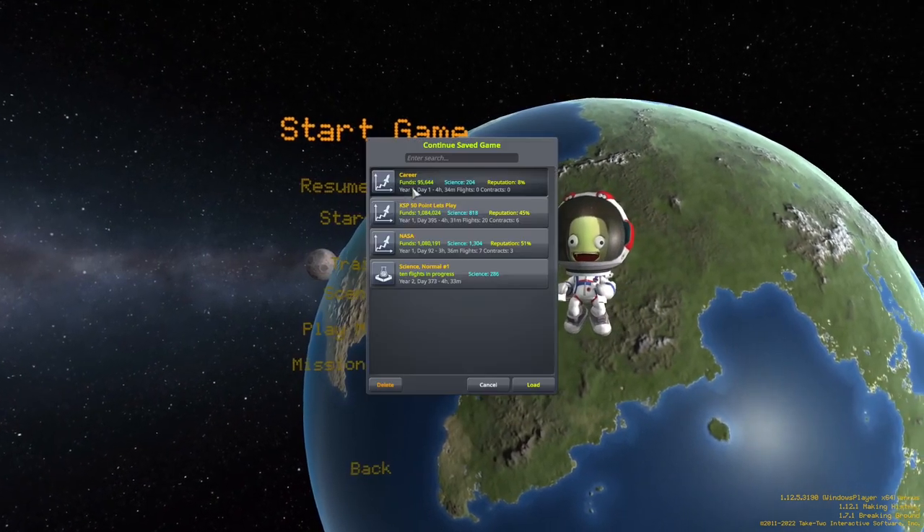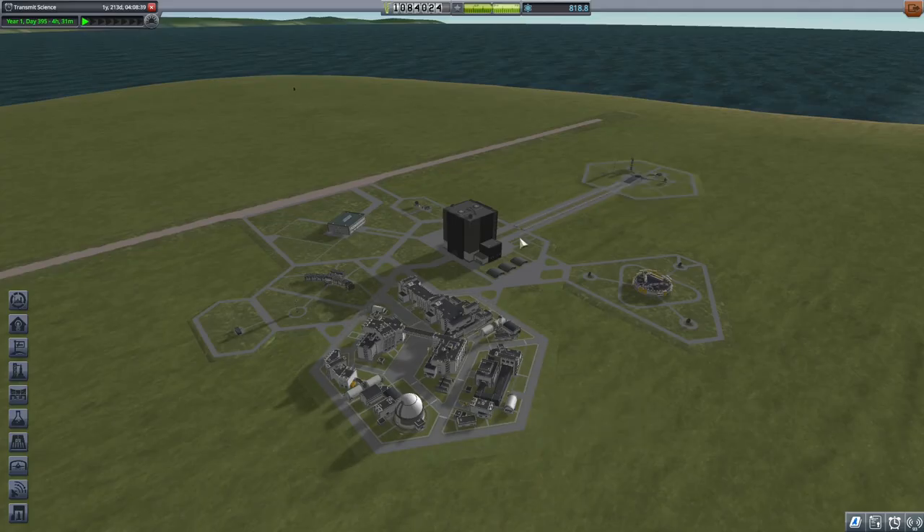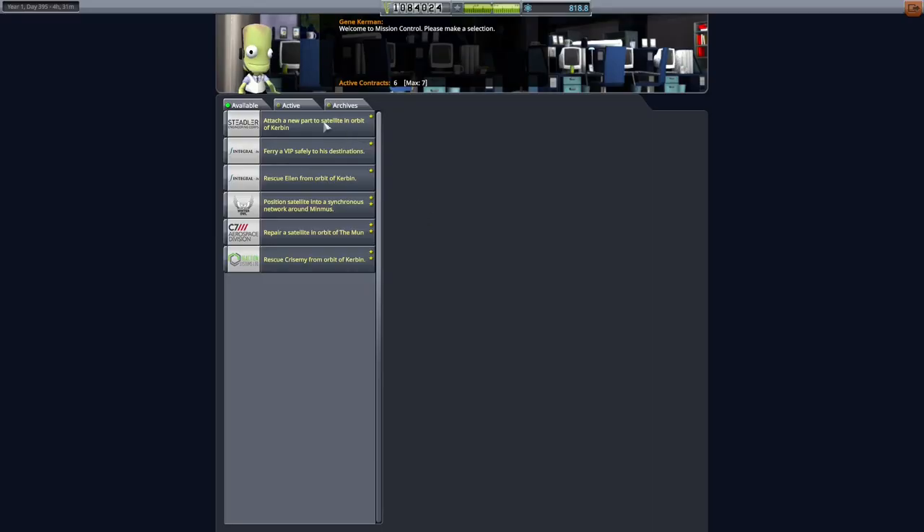In today's episode we're going to get started with our Moon and Minmus space stations. We've already built them. We're going to use the same setup that we had for Kerbin. We're going to go first to Minmus, I believe.